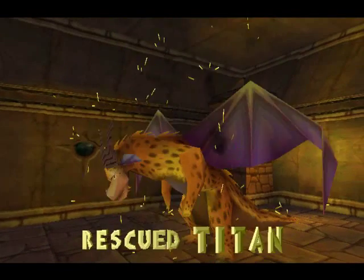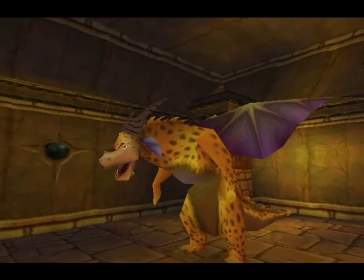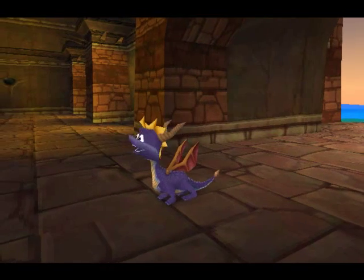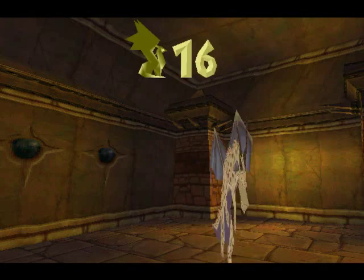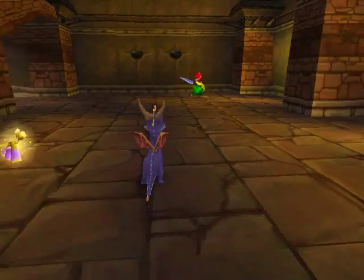I found Titan. Welcome to Peacekeepers, Spyro. Look how our treasure has been turned against us — and stolen! We covet our treasure, Spyro. Collect treasure! Got it! Did we really need to hear that here? I mean, we could've known that much sooner!